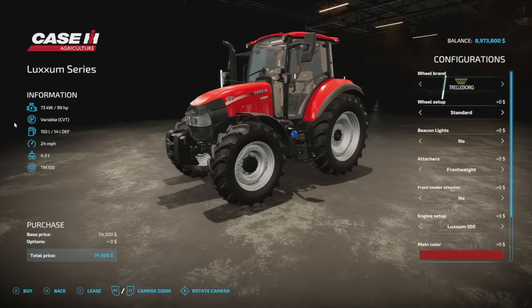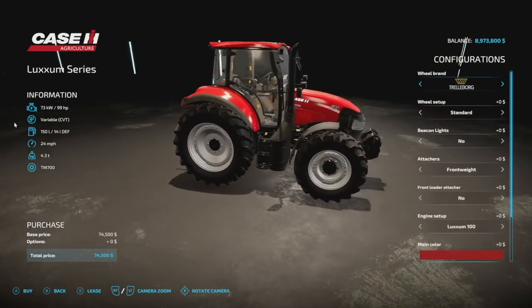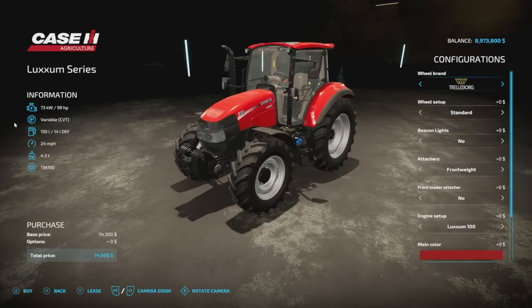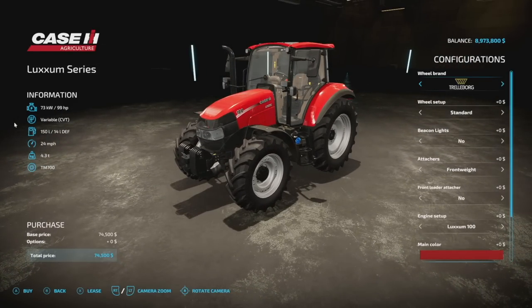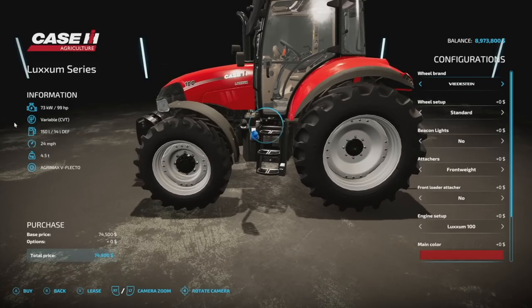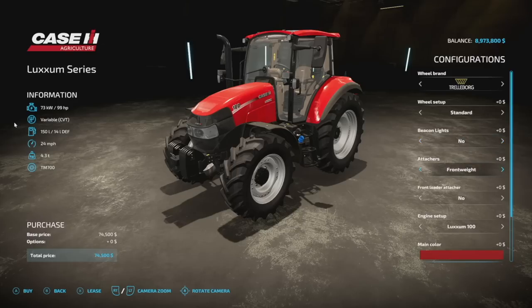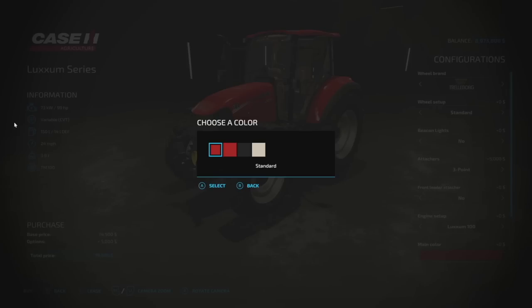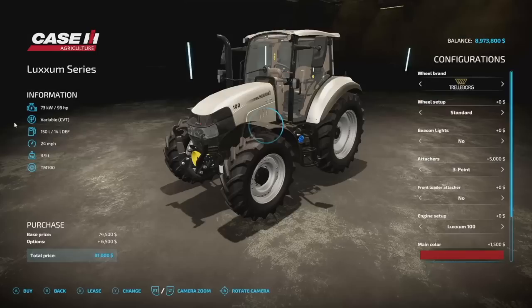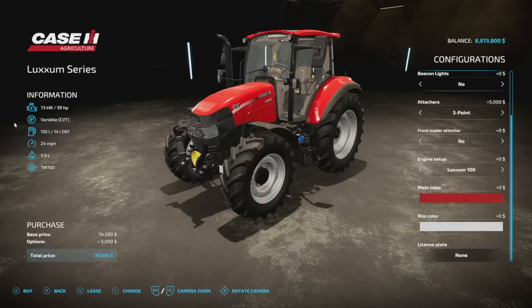Next up, new for all platforms from Blue Log and Modding, we have the Case IH Luxem series — a very small, newer style Case IH tractor. It has 99 horsepower to start, variable transmission, 150 liters of fuel, 24 mph max speed, and weighs 4.3 tons. It's 13 slots on consoles. Wheel brands include Trelleborg, Michelin, Continental, Midas, BKT, Rydstein, and Nokia Tires. Beacon lights include left, both, or none. Front attacher options are a front weight or front three-point. Front loader options are Quickie and Hauer. Engines are 99, 107, and 117 horsepower. Main colors are standard, chrome red, black, and gray. Rim colors are standard, black, white, and silver.